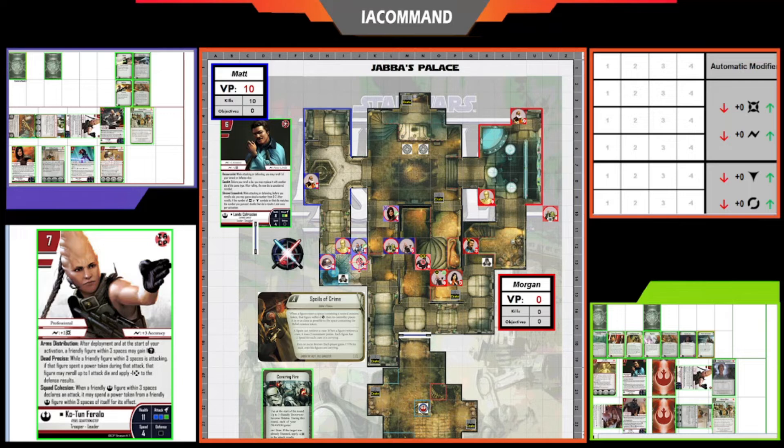Cotune's movement triggers K2SO's 'Cassian said I had to' ability, giving him another power token. She takes a shot at Mara Jade — and despite the tricky line of sight from Cotune's back corner to Mara Jade's top left and top right, she has line of sight. She spends a power token — there's a dodge — but Dead Precise cancels the dodge. Mara Jade goes down, and Morgan picks up the kill for six points.